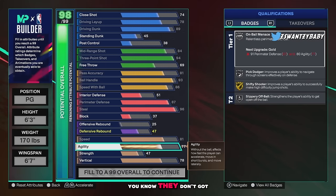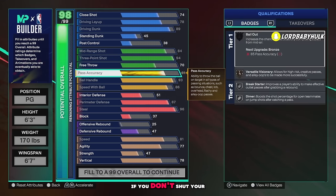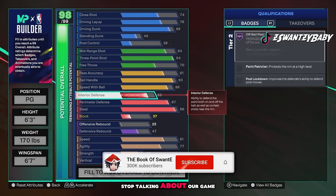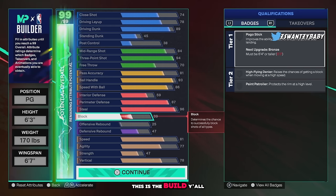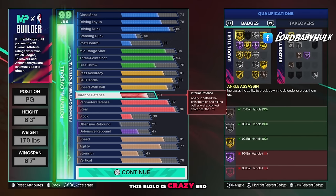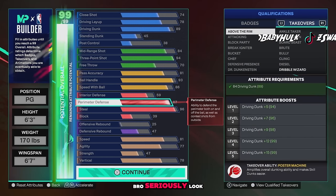We need to bring vertical up to 78 for contact dunks. I found this build in 10 minutes. Look, we got it at 98 right here — we gotta put the block up. This is the build, let me know down below. We got decent speed, slippery off ball, even a little bit of strength. This is a crazy build — above the rim, dribble wizard, driver flash, fluid shooter.